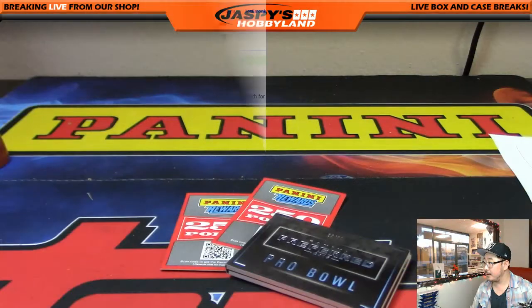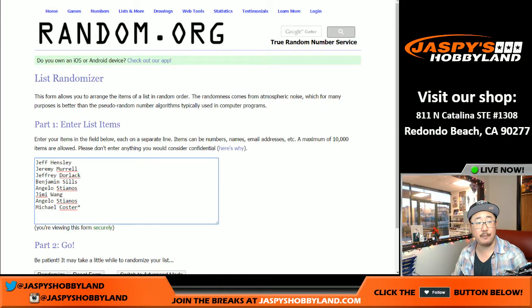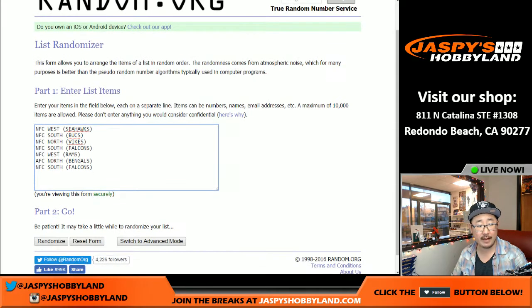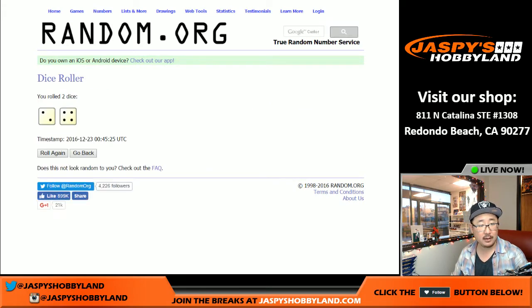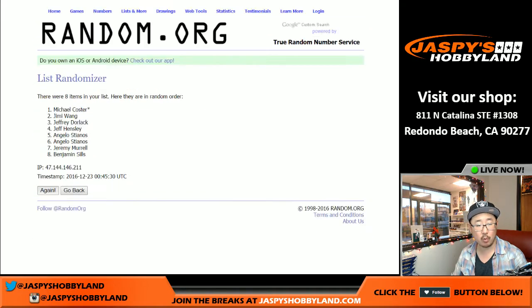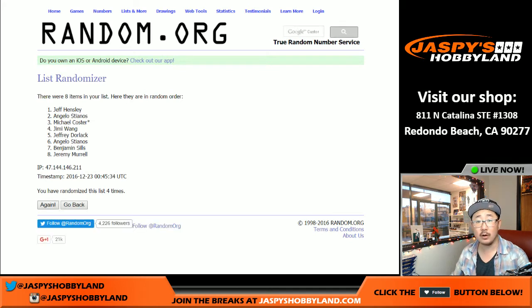Welcome back, folks. I've got all the randomizers set up. Everybody in the break has a chance for the 250 points — the top two people randomized will get 250 points each. We'll randomize two and a four, six times. Stianos and Jeff, you guys will get 250 points each — Stianos with 250, Jeff with 250. That's coming your way.